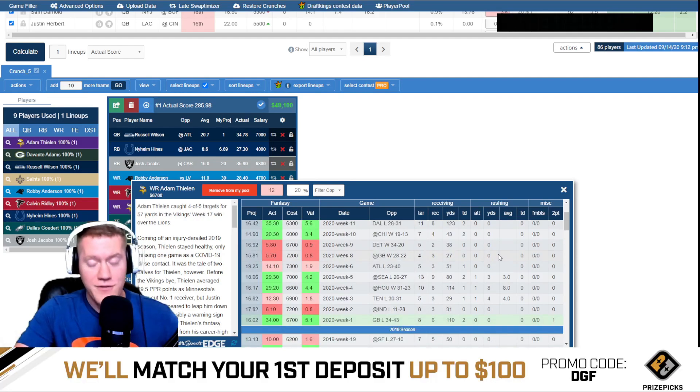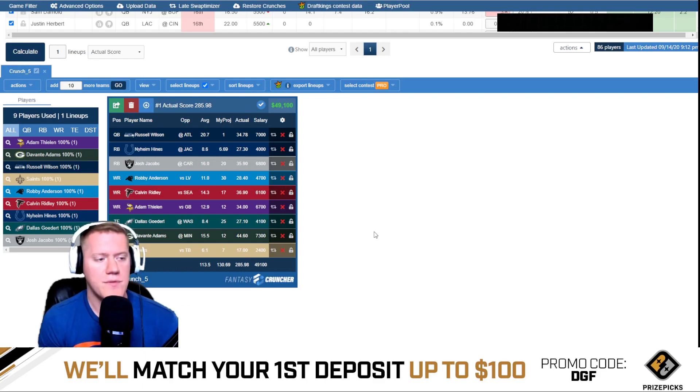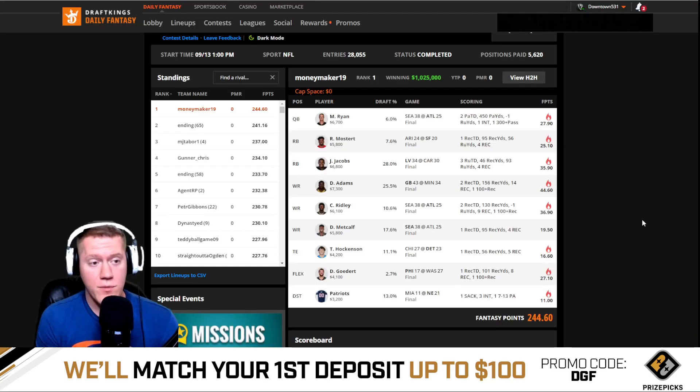Thielen and Davante Adams making it in leads me to believe Green Bay and the Vikings had a very high-scoring game — confirmed at 34 to 43. Key takeaways from this optimal: there was a wide receiver-QB stack from the same game, and two wide receivers from another game — so two game stacks. Now looking at the million dollar maker optimal, it looks nothing like the exact optimal. Matt Ryan, from that same Seattle-Atlanta game, scored 27.9 points and was paired with Calvin Ridley and DK Metcalf — a three-person game stack.